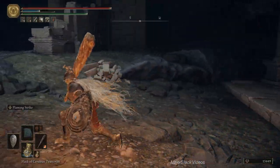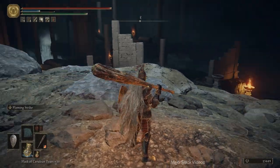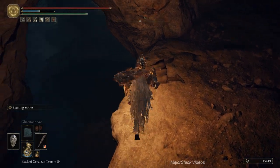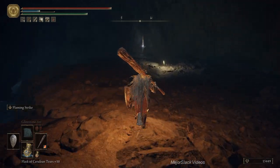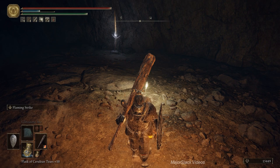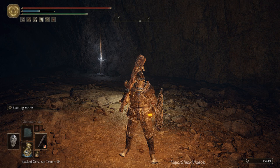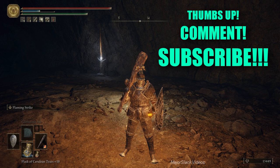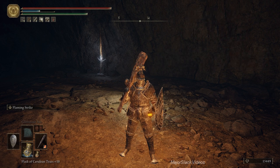Alright, so that's this part of Ainsel River done. Uld Palace Ruins — I'm going to go with Uld Palace Ruins. The Site of Grace is right there. I'm not going to rest though — I'm going to make one final tour off camera to make sure I didn't miss any loot. So you can rest here and I'm going to sign off. Nice long video for you guys. My name is Major Slack and I definitely approved this video. If you do too, please give the old Slackster a big old thumbs up, post a comment, and most importantly subscribe to make sure you get all my videos hot off the press. See you next time.